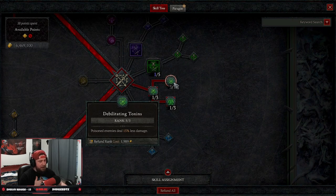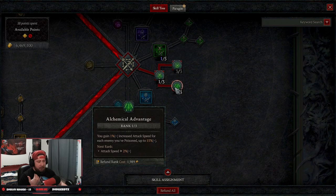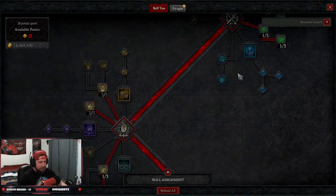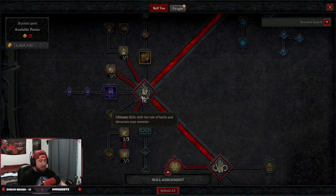We're taking one point into Deadly Venom for more damage against poisoned enemies, three points into Debilitating Toxins to reduce damage from poisoned enemies — which should happen pretty often — and one point into Alchemical Advantage for increased attack speed. You can swap that last point into defense if you prefer.